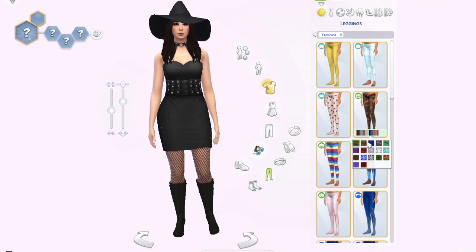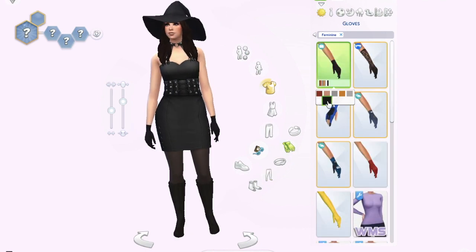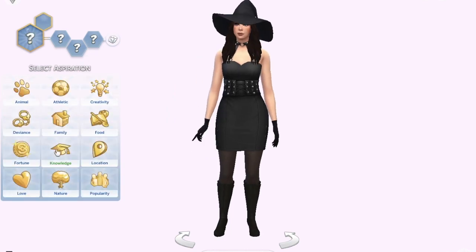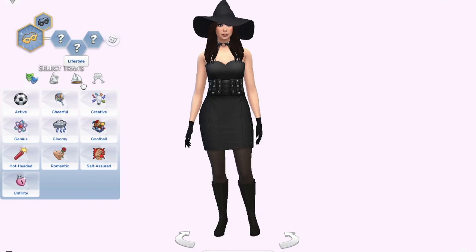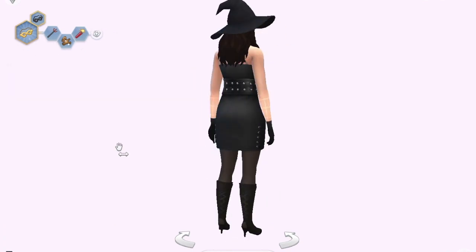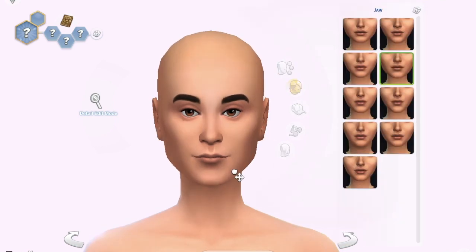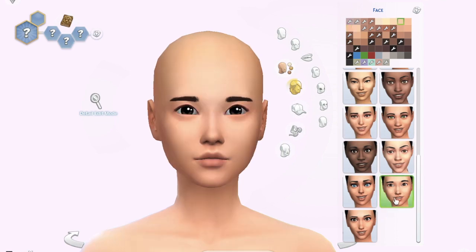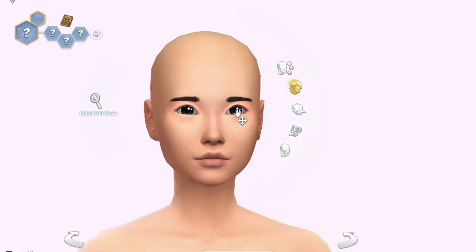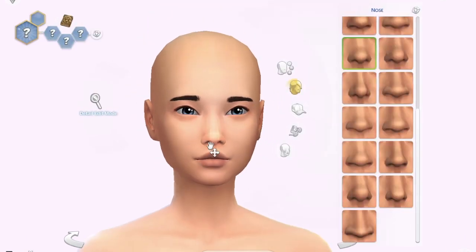The outfit kind of fell into place after that. I gave her some short black gloves, black leggings, and tall black boots that I believe came with Spooky Stuff. That was her look complete. She doesn't look how I was expecting, but I actually like how she turned out — she's very witchy. I randomized her name a few times and it came out with Scarlet, so I went with that. Both witches have the last name Witch. Her aspiration is Public Enemy and her traits are Evil, Hates Children, and Hot-Headed.